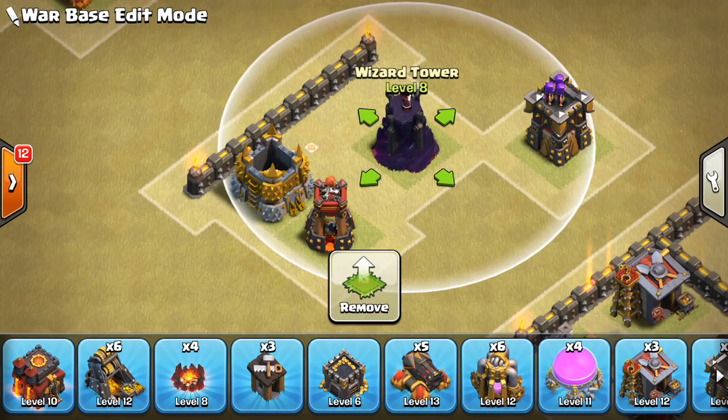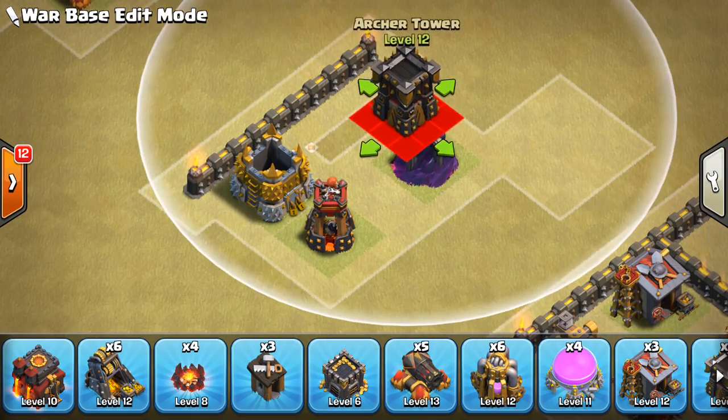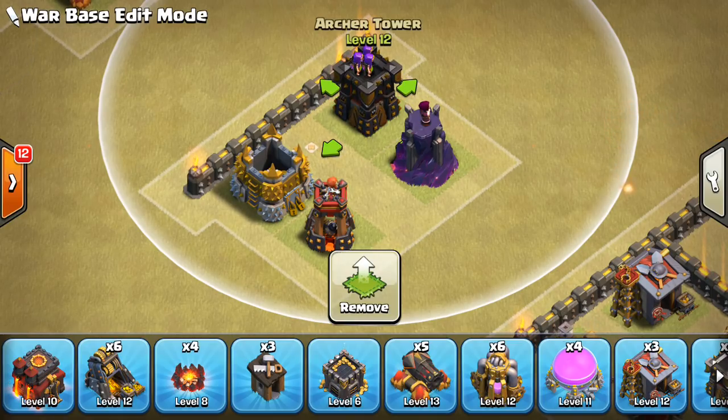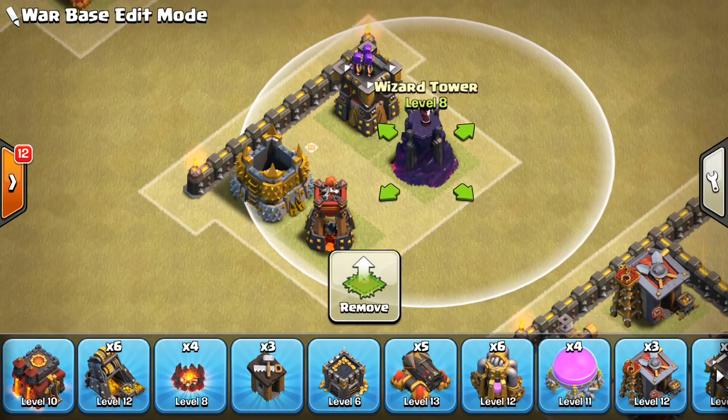The witches can reach that wizard tower if it's too close to the wall. For witches going around the outside of the base, you typically don't want them to reach too many defenses. Putting your wizard towers further back can definitely have a good impact and make them get less value as they come around the outside of your base. The wizard towers can reach those skeletons, so they can help combo with the Tesla trap and small bomb area, or on their own they can take out pretty big groups of skeletons without being at risk themselves.